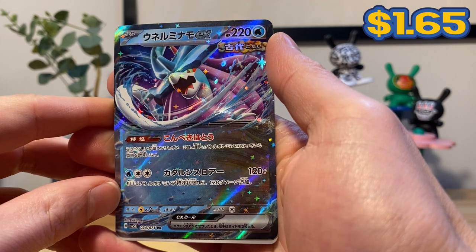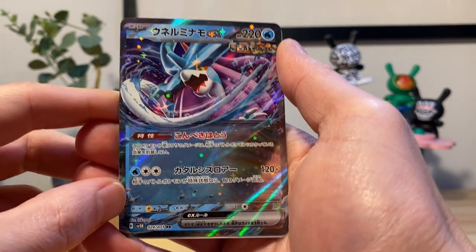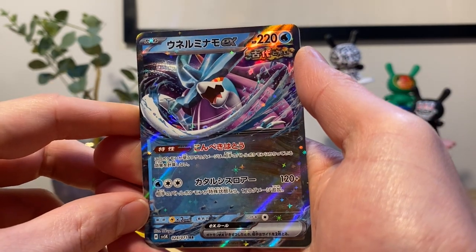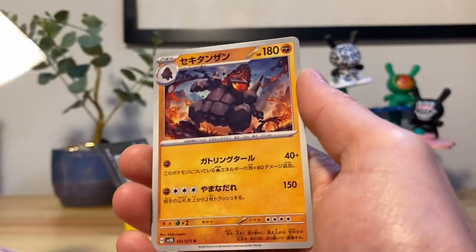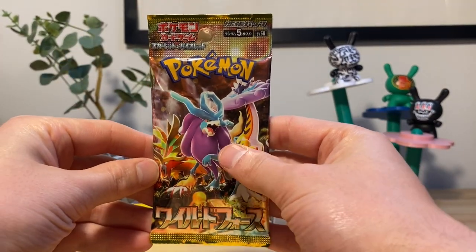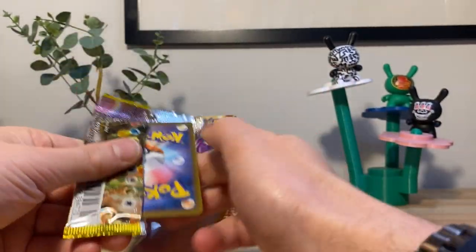One thing I don't know if it's exclusive to Japanese is the holo goes throughout the entire card — that's a nice touch. The more shine the better, my dopamine receptors are going off. We have Cart Coal Fire — moving right along, let's keep that hit train going. A cool standard EX.